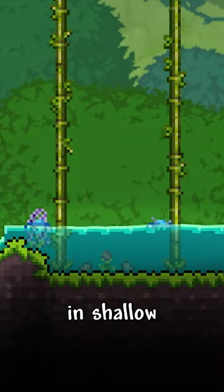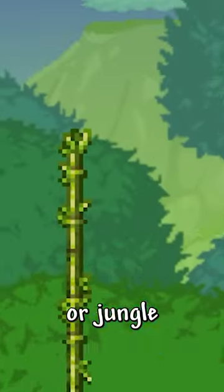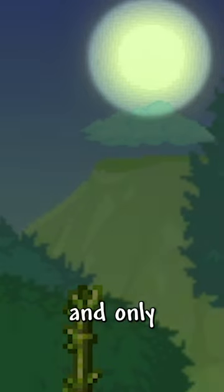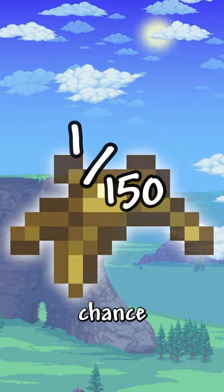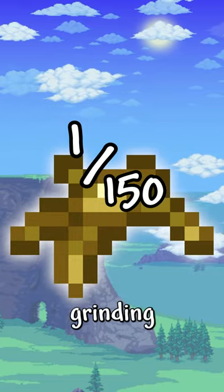A Water Strider can only spawn in shallow water, near sand or jungle grass blocks, at day, and only if the wind speeds are less than 10 miles per hour. Combine that with the 1 out of 150 chance for it to be golden, and this'll have you grinding for a while.